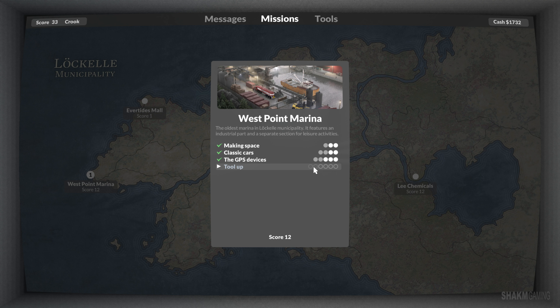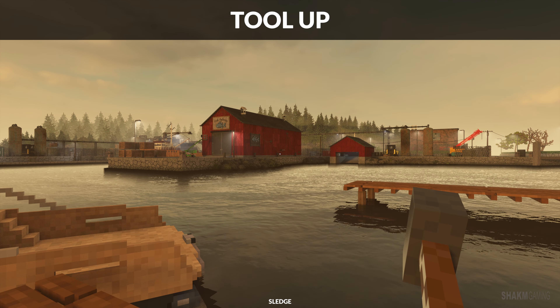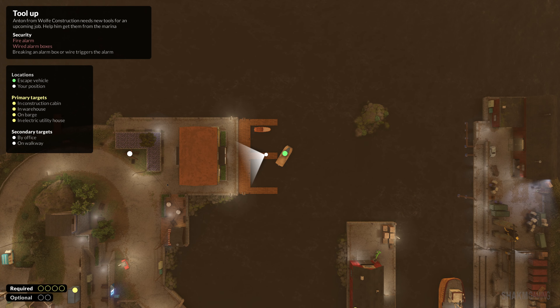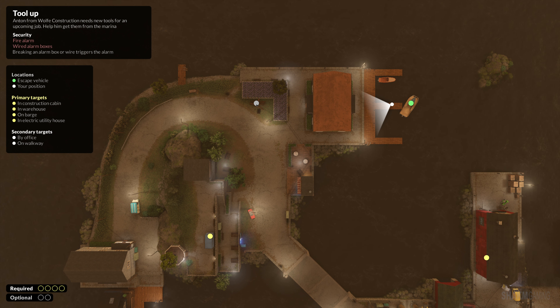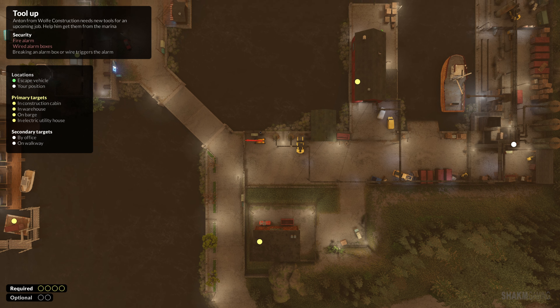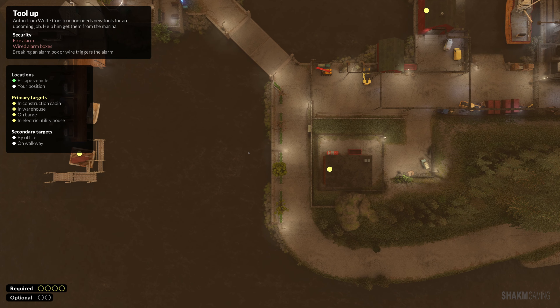At the West Point Marina - there are six objectives and we need four. Maybe we'll try for all six. Here we are at the marina - Tool Up. This is probably my escape boat, excellent. Let's get the lay of the land: the yellow ones are the primary targets, the white ones are secondary and optional, but we're gonna try for them. I can see a container here - maybe we could use some machinery and transport it. This seems mobile as well, and this seems like it's floating - maybe I could attach a boat to it.